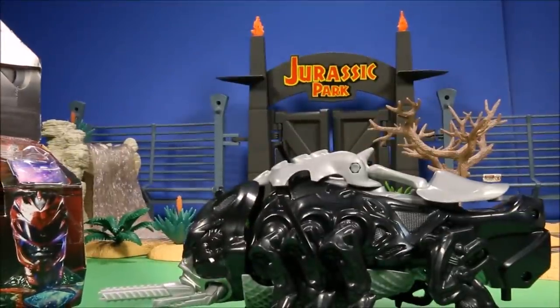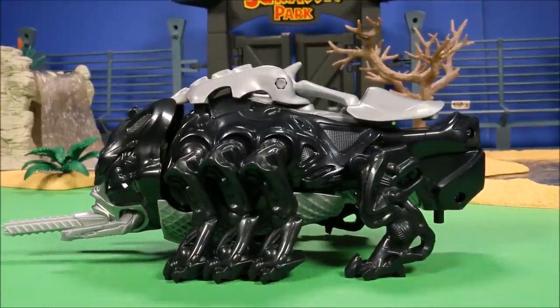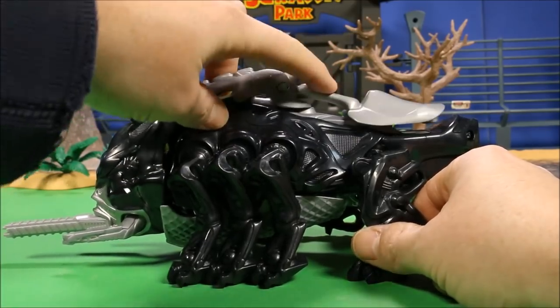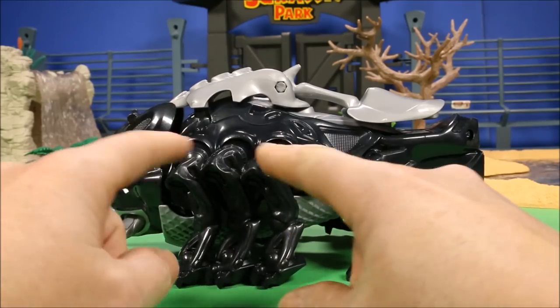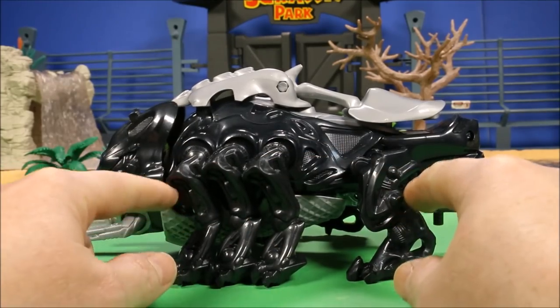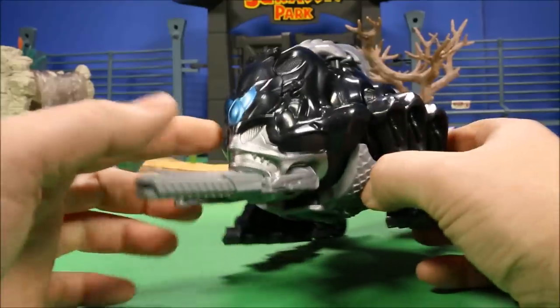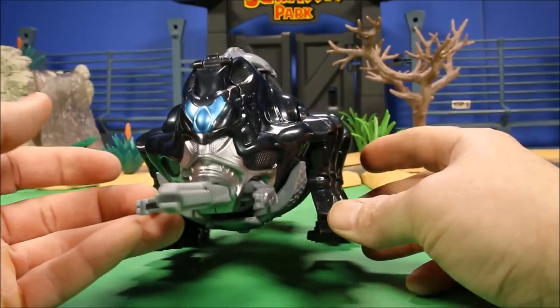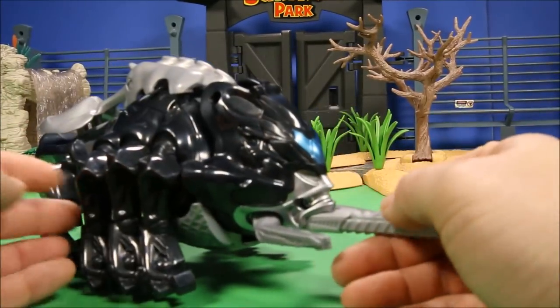So let's go ahead and remove this guy from the package. This one is probably one of the weirder ones — to me, it doesn't look like a Mastodon at all. It looks like a giant bug. Starting off, you've got this launcher here which will launch the net — I'll show you in a minute. On both sides, this guy's got four legs, so you've got eight legs with him.